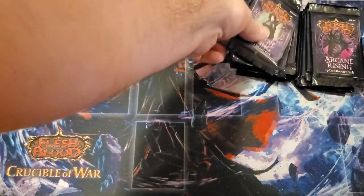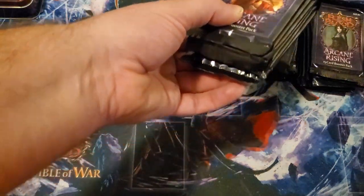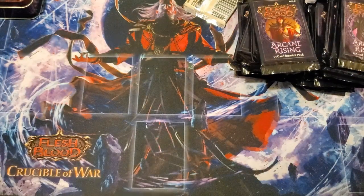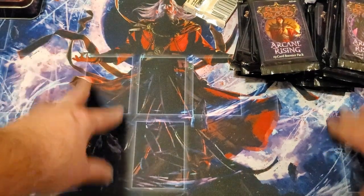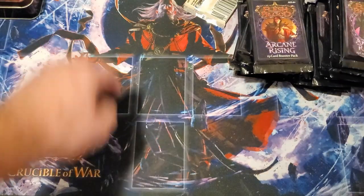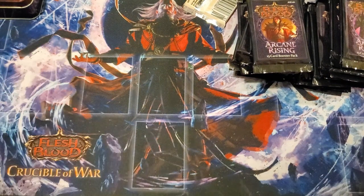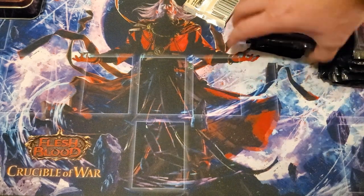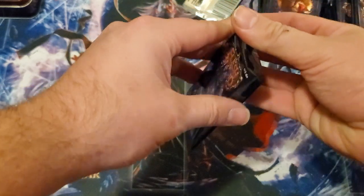I got all the starter decks that were out for the series — all the Welcome to Rathe ones — and I've primarily just been using those to get a feel for the game. The game is different. This is my play mat, one of the play mats I got. There's a spot where your hero goes, weapon, armor, and stuff. I'm not gonna get too into how to play right now, but I've been really eyeing opening some of these. Let's just get to it!